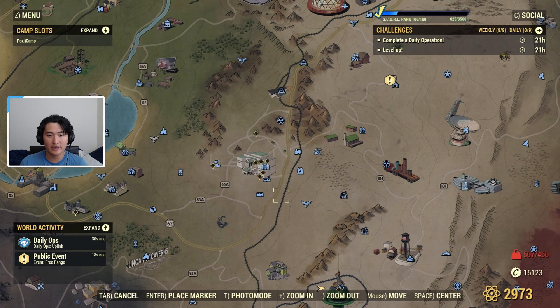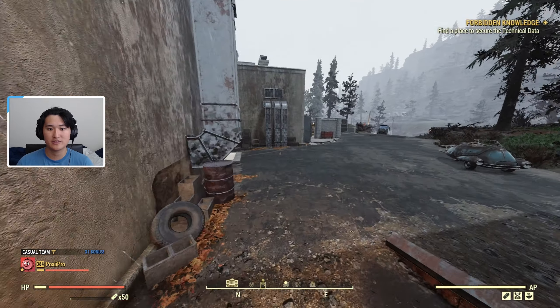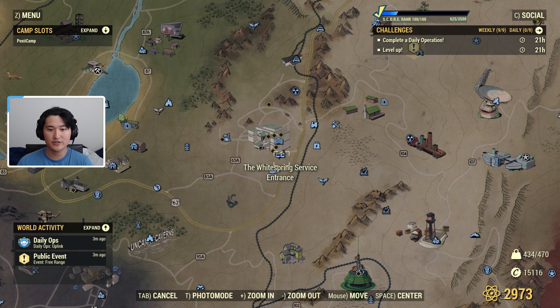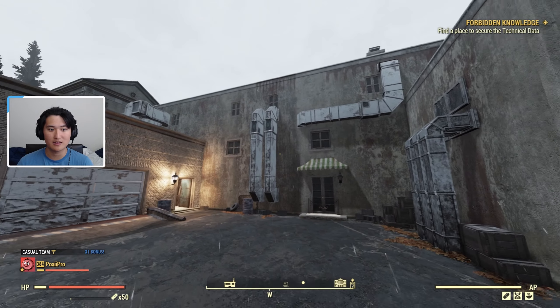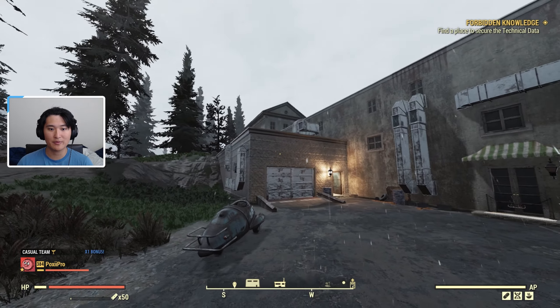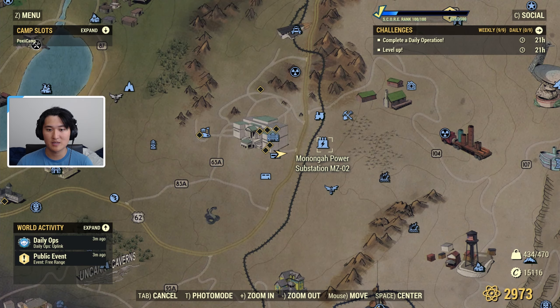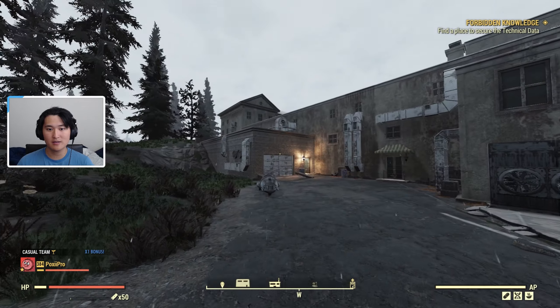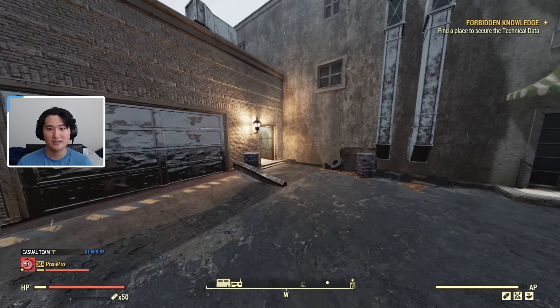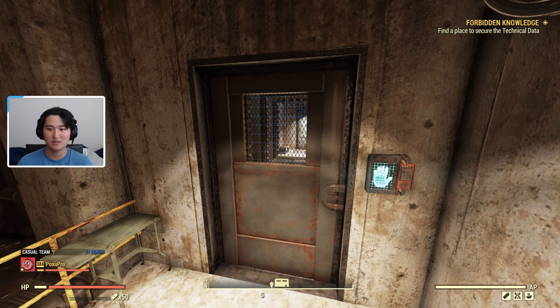I'm going to use the quick entrance. You can use the White Spring Bunker entrance, but I went ahead and discovered the White Spring service entrance, which is a faster way into the Enclave. For those who haven't found the quick entrance, you can go behind the White Spring Resort — there's a structure on the map right here behind the resort, kind of across from the power substation. On the back there's a door and a little garage, and this leads straight into the Enclave production area, so it's much faster.